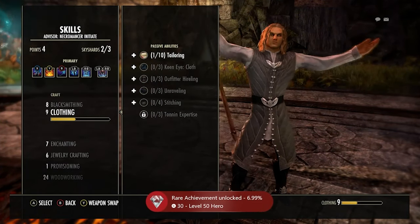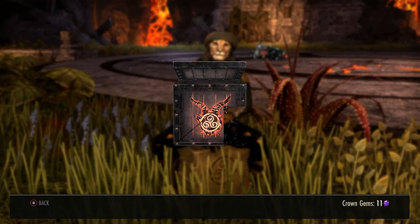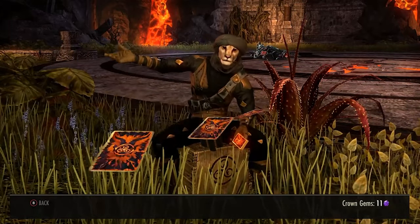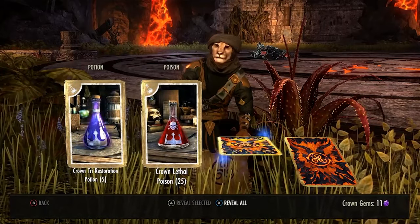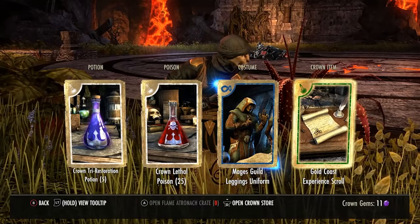We also got a flame astronaut crate, which I'm going to open here. It really didn't have too much in it, but who doesn't like a little crown crate opening? The only notable thing we got was a little costume from the mages guild — it doesn't look that nice in my opinion, but it's better than nothing. Then we just got some potions, so we're going to move on.